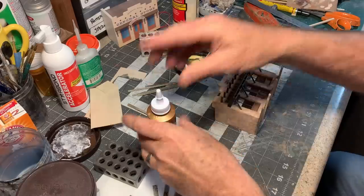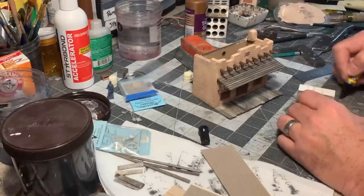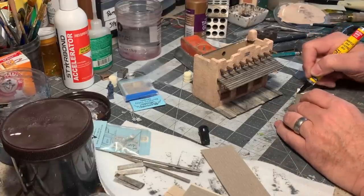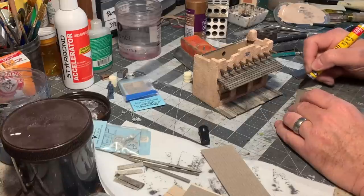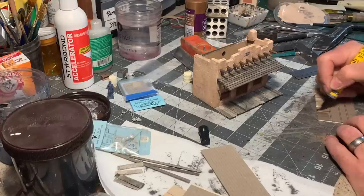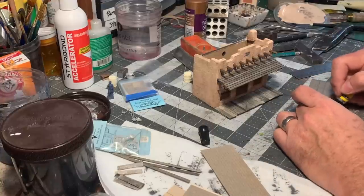Then I turned my attention to the five-foot-deep front porch, building up the base with some O scale 4x8s and then finishing the assembly with some decking made from 1x12s. This structure is up near the backdrop, so it really doesn't make a lot of sense to model a full interior for it, even though you'll be able to look in the windows. So I'm using a bit of theatricality here and doing what's basically a painted backdrop for the interior.